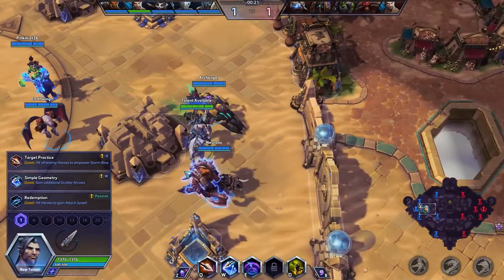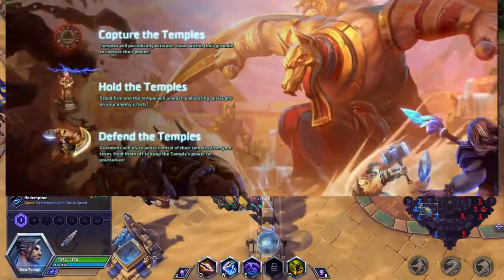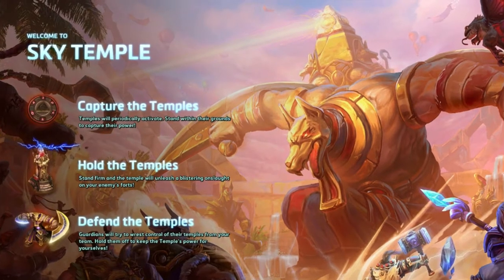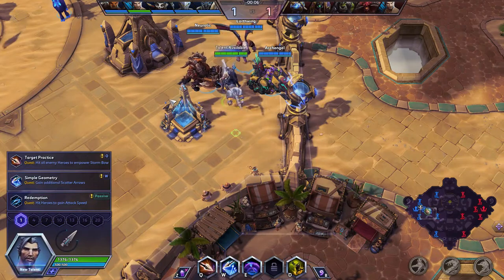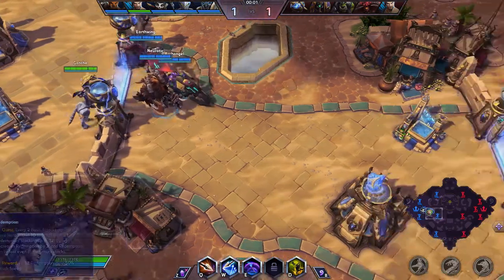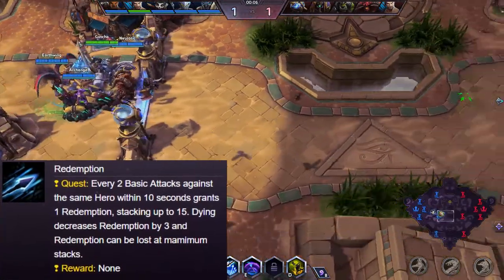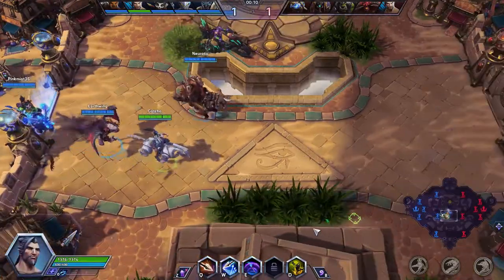Alright, here we go. We are playing with a pretty good composition for Quick Match: a healer in Lili, two tanks in Arthas and Garrosh, and Genji and myself. We're going to be doing the build I scoped out in the first impressions video — it's going to be all based around the basic attack, starting off with Redemption at level 1. We need to stack this up 12 times by hitting heroes 2 times within 10 seconds. All of his talents are quite involved, it seems.